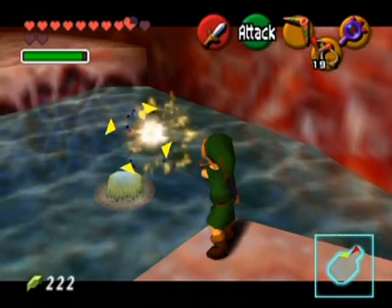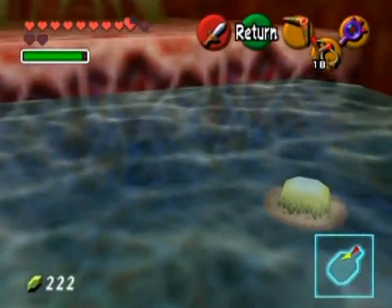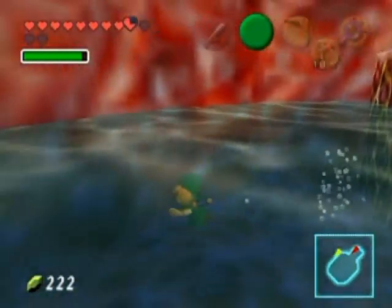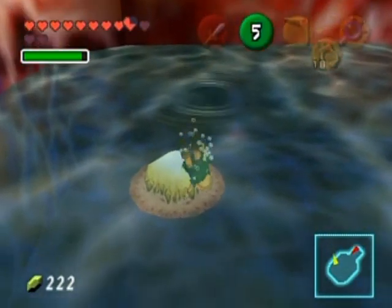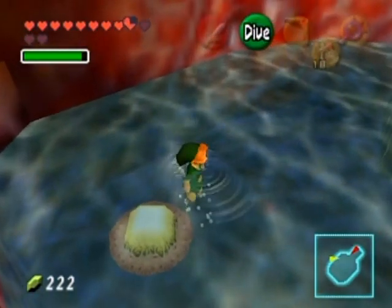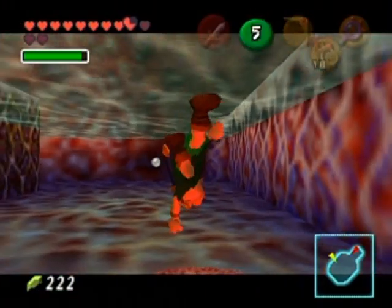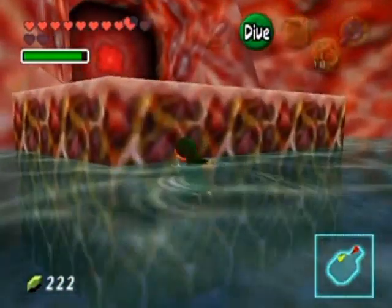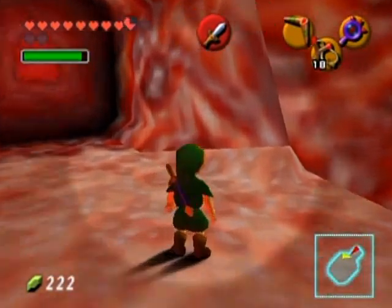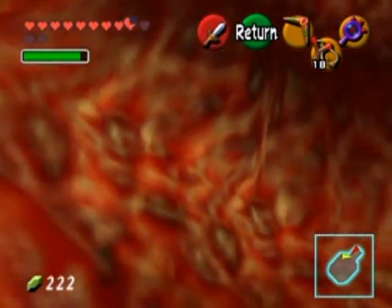Is that all I have to look out for in this room? I'm at 222 rupees already after going through the Well - even after spending all those rupees on beans I've almost got half my wallet back. I still hear another key - I actually do have to hit this switch anyway to get out of this room. When you start swimming you start very suddenly and have this forward momentum that makes it hard to stop, so precision is a little annoying. The Lens of Truth does use magic.